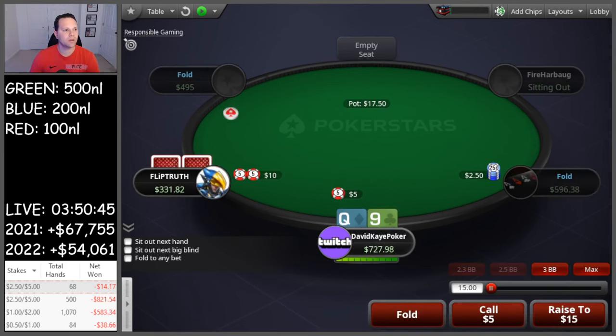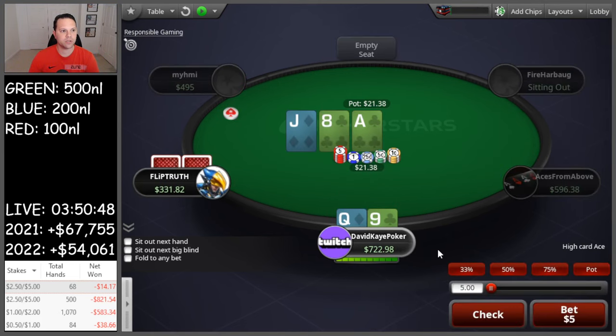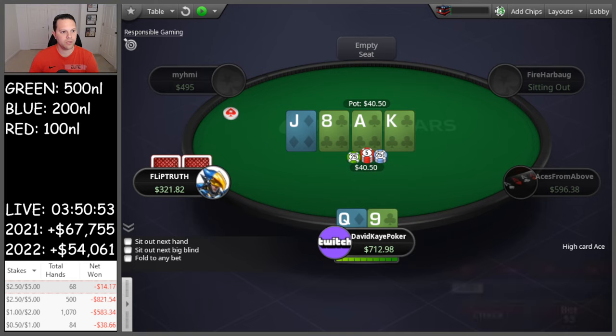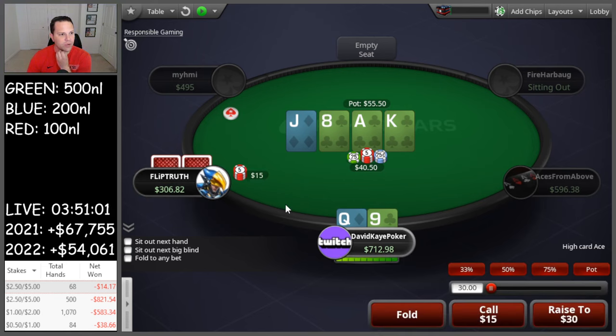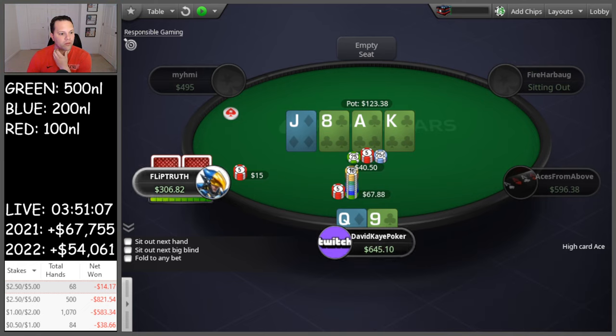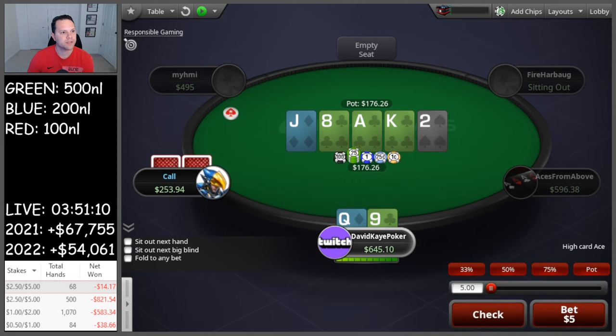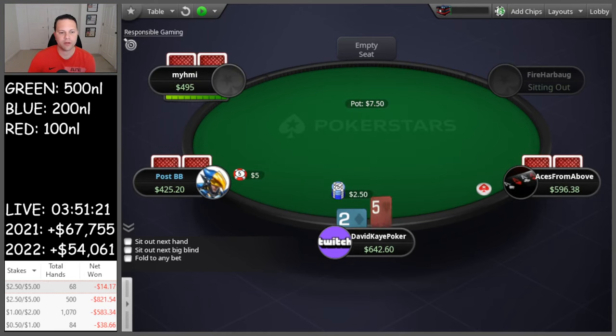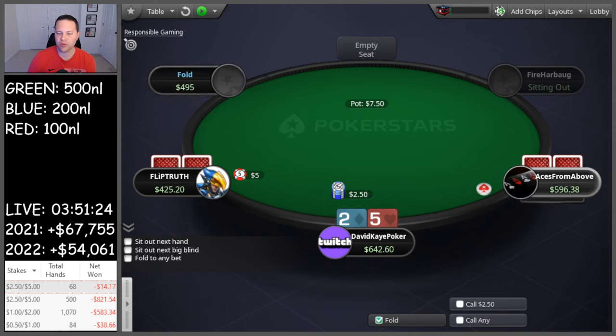Off a min-raise, defending queen. Check the flop - we do flop a gutshot. Call half on the flop. Turn king - I check. I think if the queen of clubs is in my hand I check-raise, but I don't know if I want to. We turn this into a bluff repping a flush. They snap-call - debating whether to bluff-jam river. They show ace-king, so glad we didn't pull the trigger on the end.